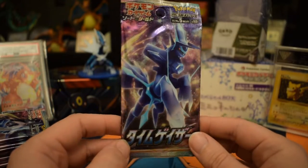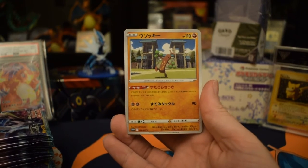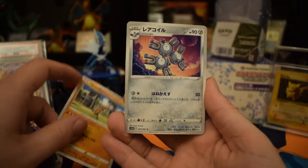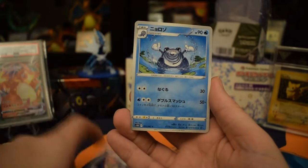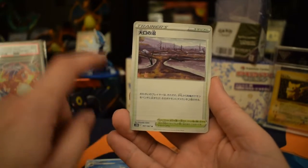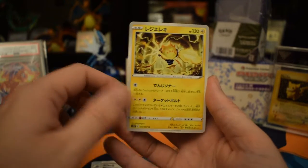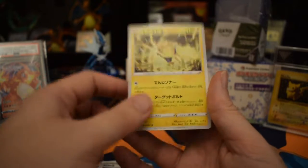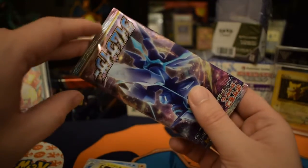Let's see what's in pack number one. We've got a cool little wood tree guy here - it's a Magneton. That's a nice little steel one. Poliwag. That looks like the desert area from Arceus - I ran around there and caught a lot of Pokémon. And ooh, that's a cool one. It's uncommon, but I guess it's still a cool card. Anyway, let's move to pack number two.